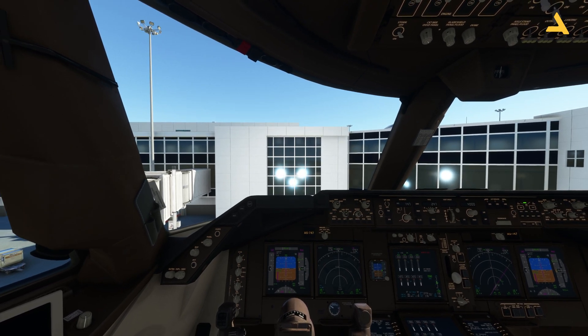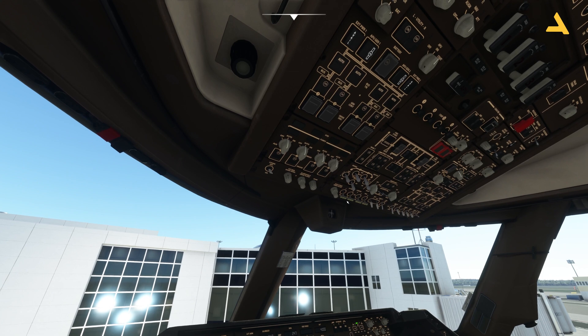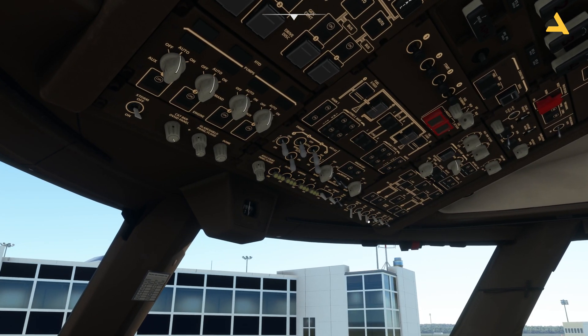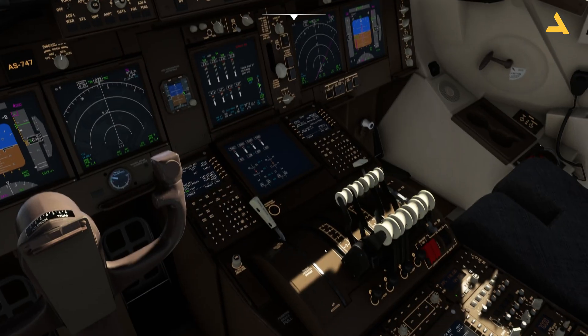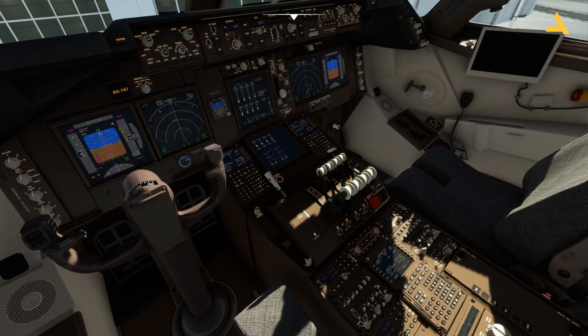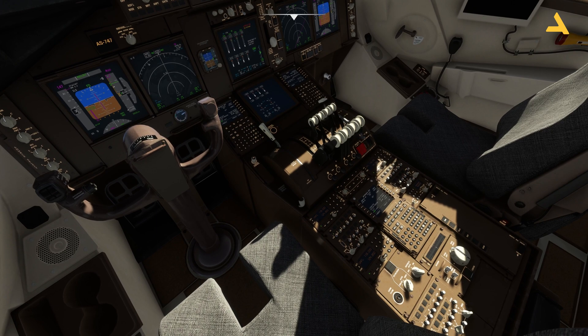Let's stop. First of all apply the parking brakes and turn off the lights. Now let's turn off the engines — four, three, two, one — and let's turn off the seatbelt signs.